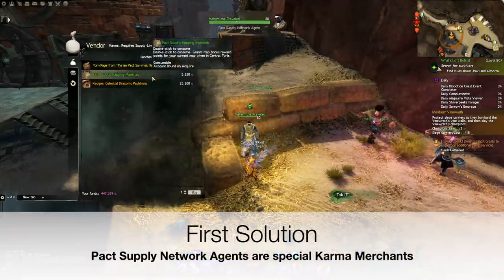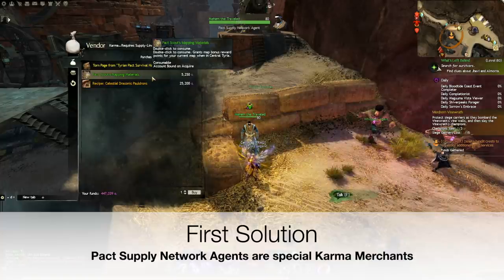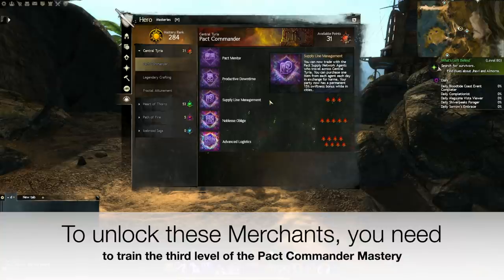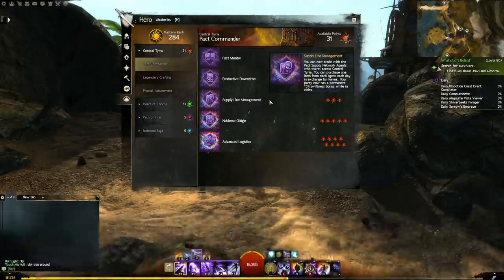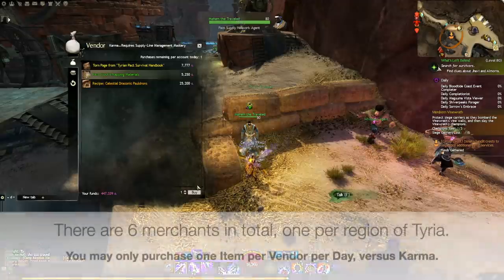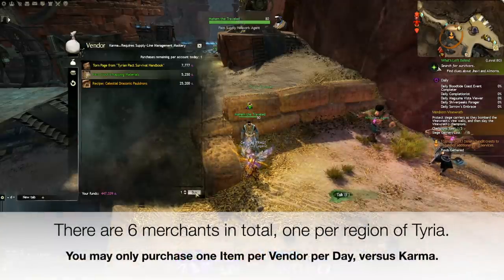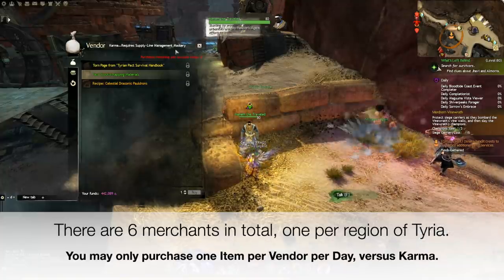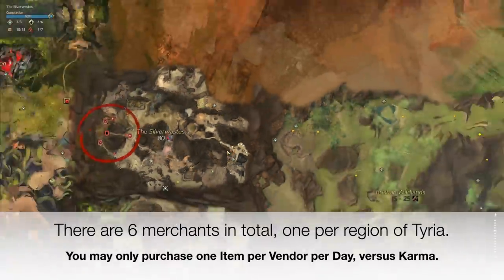Third solution: Packed Supply Network Agents are special karma merchants. To unlock these merchants, you need to train the 3rd level of the Pact Commander Mastery. You need a Guild Wars 2 expansion for this. There are 6 merchants in total, one per region of Tyria. You may only purchase 1 item per vendor per day for karma.